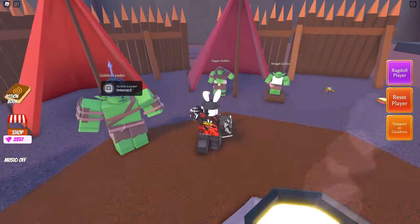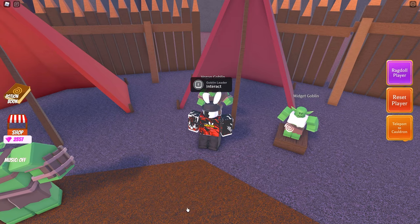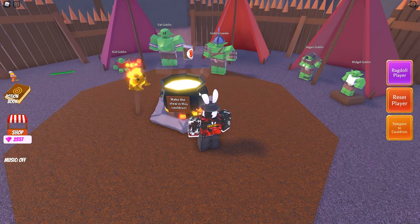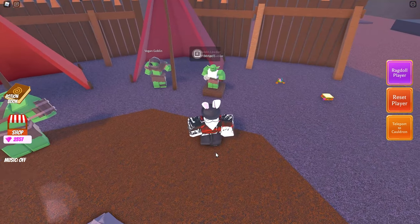For the Vegan Goblin, he says 'How about some beans.' Let's grab beans, drop it inside the cauldron, get the stew, and talk to him again. He says 'Let me try — delicious, thanks human!'